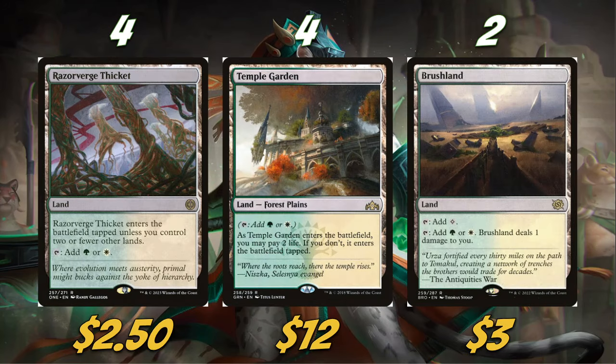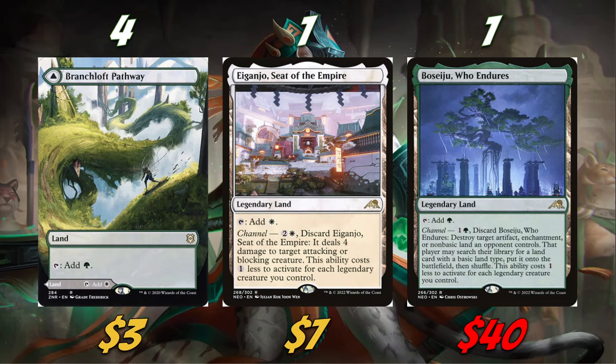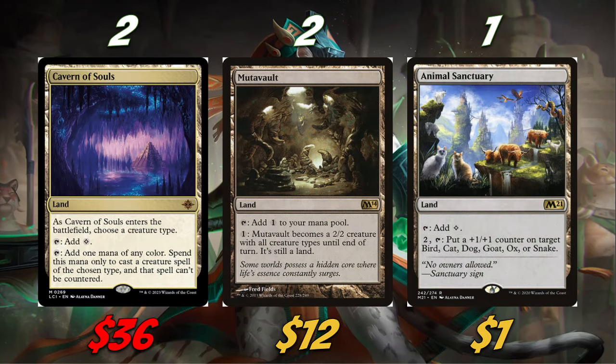The land base is a relatively standard green-white mana base with a couple of spicy cards. We're playing four Overgrown Farmland, four Temple Garden, and two Brushlands. We're also playing four Branchloft Pathway as our main dual lands. Obviously we have Eiganjo and Boseiju featured as well — they're free, so we're playing them. We're also playing two Cavern of Souls, two Mutavaults, and a little bit of spice: Animal Sanctuary. Cavern makes our cats uncounterable. Mutavault is good because when animated it's every creature type, so it gets all the bonuses from our cat lords. Animal Sanctuary costs two mana to tap and put a +1/+1 counter on a target cat — it's a little mana sink, something to do with extra mana.